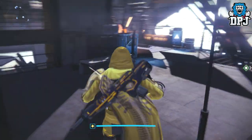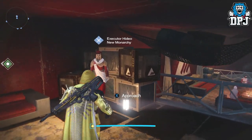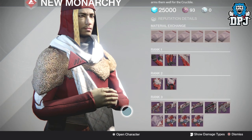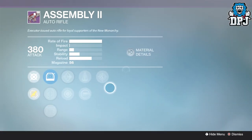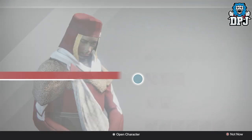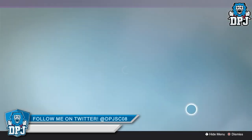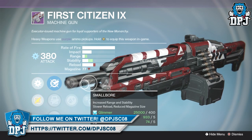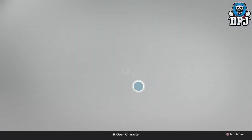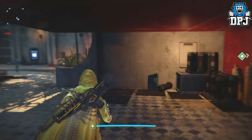We're heading over to New Monarchy, and as I expected — every week New Monarchy means bad loot. This week has absolutely nothing. The Assembly Two has Persistence, Perfect Balance, Flared Magwell, and Snapshot, but it needs maximum stability to even consider using it in PvP. Nothing else here — the First Citizen heavy machine gun is there, but how many heavies do you need? If you've played PvP you've probably had the Unending Delusion drop with a perfect roll, which is one of the best PvP heavy machine guns in the game. It's just been a bad week overall.